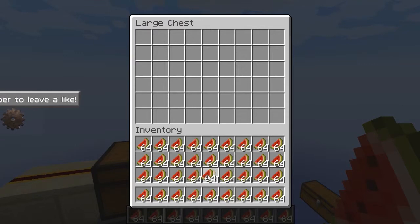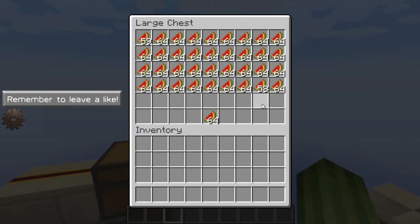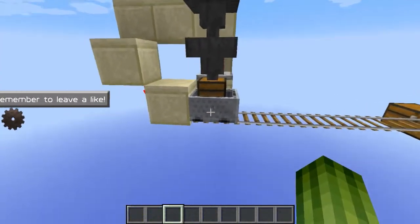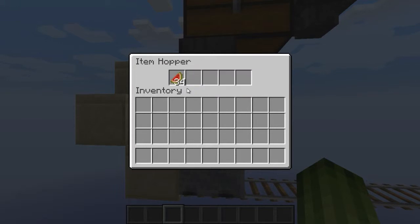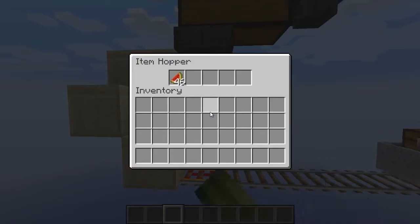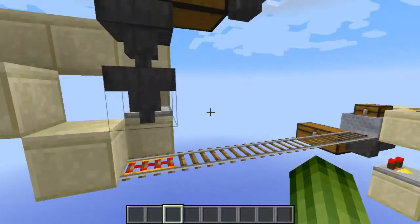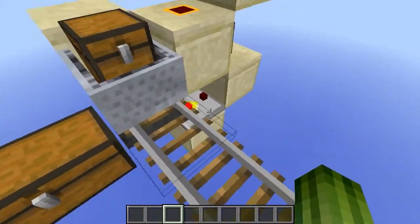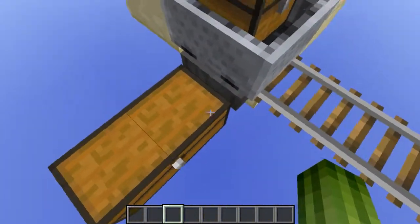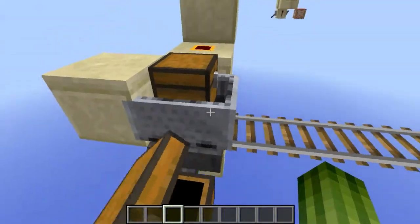Let's test it out right now. Let's place all our melons in here — so our melons are in here, this is already filled up — so they are going to fill up this hopper till it reaches 46 and then the minecart will start going. As you can see right now it reaches 46 and it's over here now unloading, because the track is unpowered because of this comparator contraption. And as you can see the chest is now filling up.